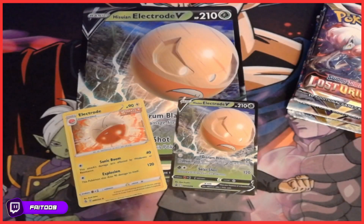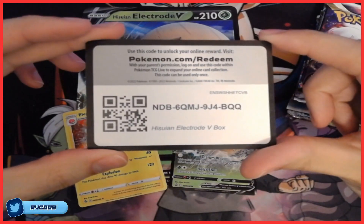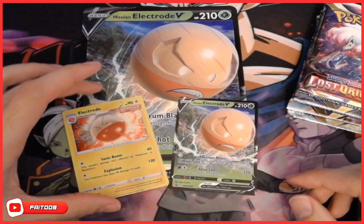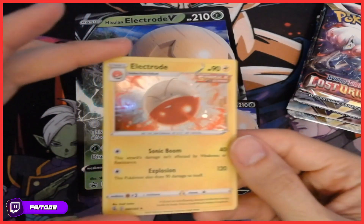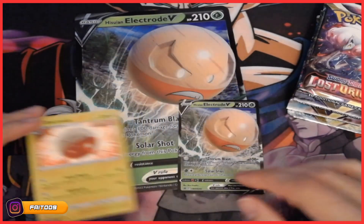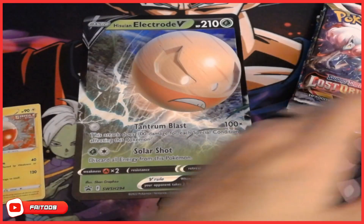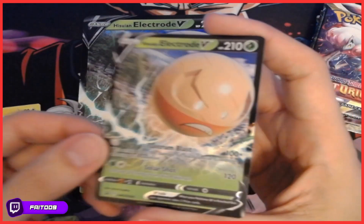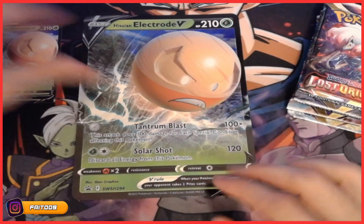All right guys, we are back. Let's start with the promo card — there you go. We got the standard Electrode, and the Hisuian Electrode. Fancy that they made it Grass-type — I don't know, not a fan of the design. And we got the jumbo card, guys.